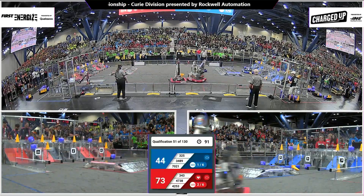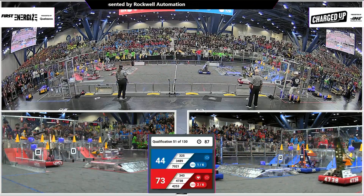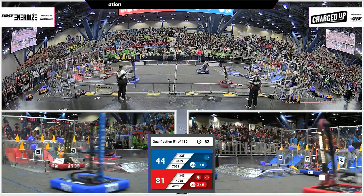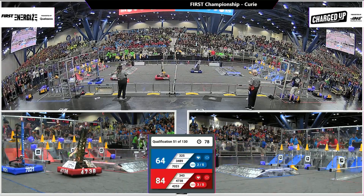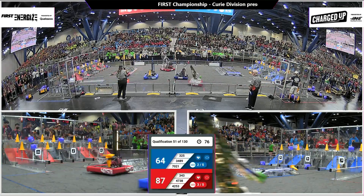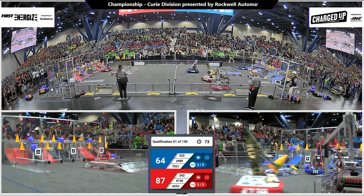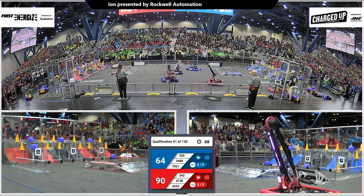Blue Alliance, 70-21, gliding with their really neat little mechanism there — the forward and backward motion on the clamp. Completing the top row now. 3-25 in the Blue Alliance for the cones. Still an opportunity to complete a link in the top row. Red Alliance has done so.